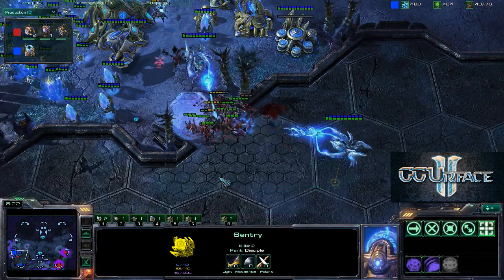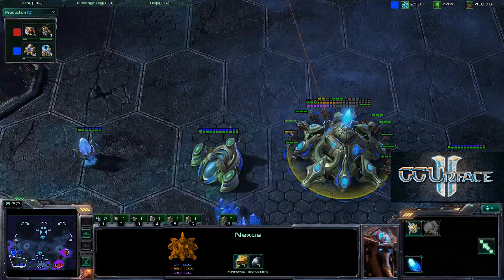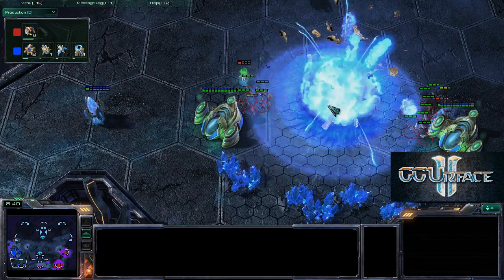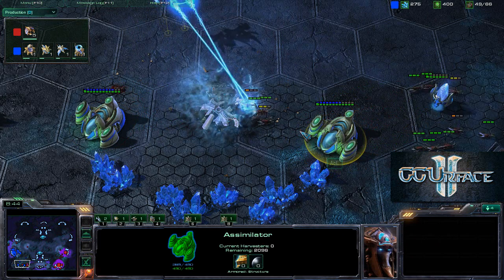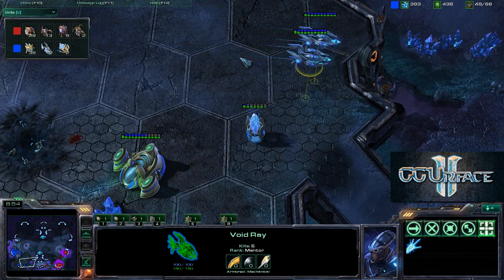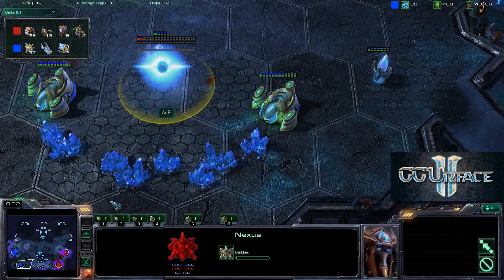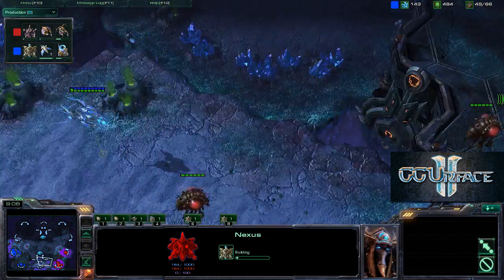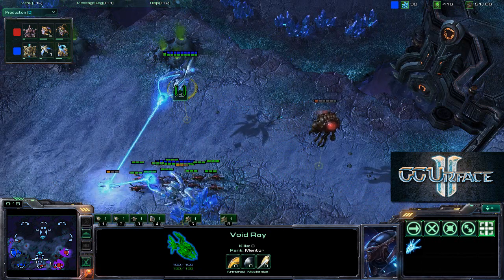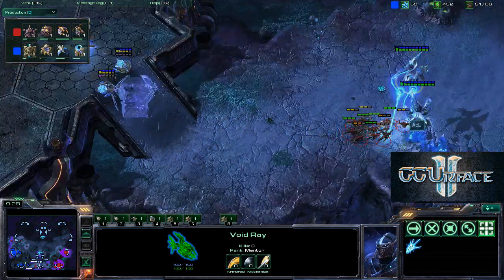He is going to need more force fields and more units very soon — this is crisis management at its finest by Ace. Ace is holding this off but is going to lose his Nexus. The 2 probes are actually still gathering gas for Ace, and finally go down. Aydra retreats. Army is going to be 40 vs 49 — the advantage actually for Ace at this moment, surprisingly. He does have slightly more probes and rebuilds the Nexus immediately. The 2 Void Rays come across to harass and charge up on an Overlord. One sentry force field prevents the Zerglings from running in.